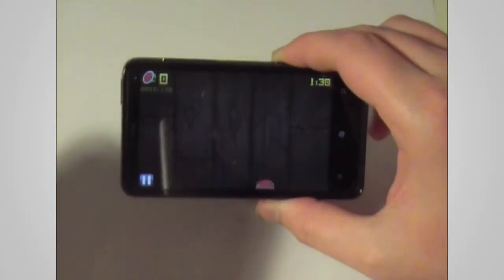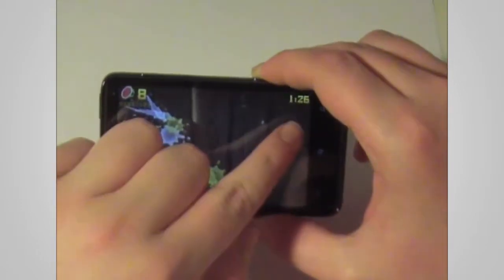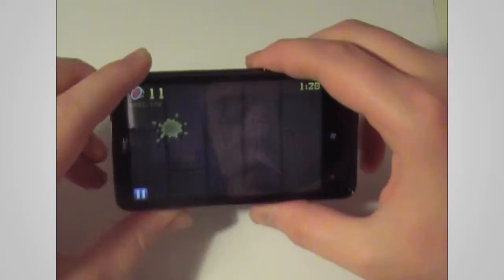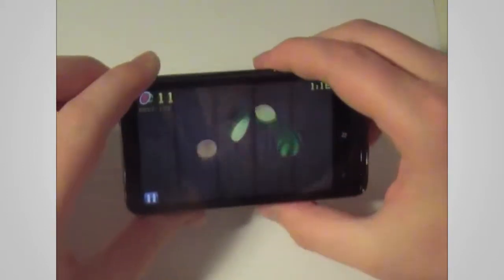Let's have a look at zen mode. Basically you've got 1 minute 30 and you've got to try and slice as many fruit as possible. Currently my high score is 173. Basically it's just the same as before.